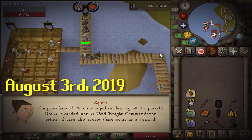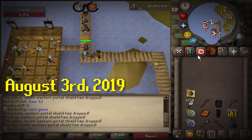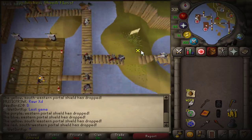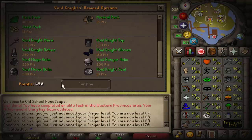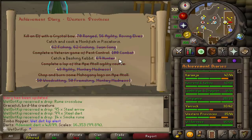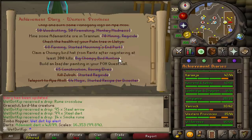After two and a half days of gaming at Pest Control, it's over. We never have to come back to Pest Control ever again. Once we get the Western Hard Diary done, we'll be able to just turn the points right away to switch the top and the bottom in for Elite Void. So once we get this diary done, we can just upgrade the Void straight away.